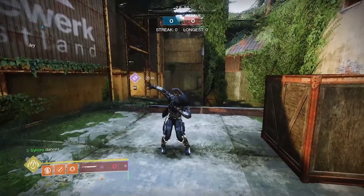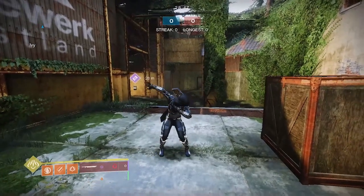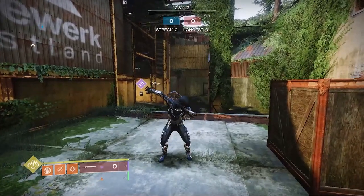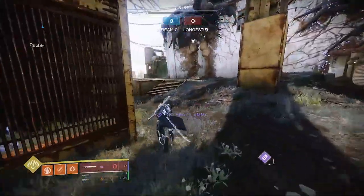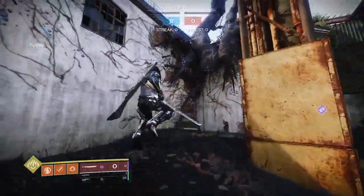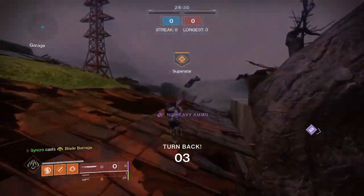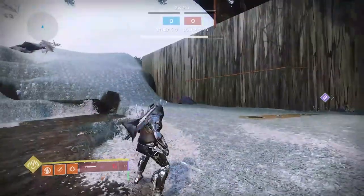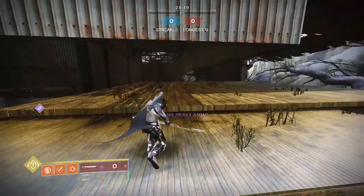Sorry, I'm back — remember how I said there were no more out-of-bounds glitches? I was wrong. Some friends showed me in private games, so here's a quick side edit. I'm on a Blade Barrage hunter with high jump and stomp. All I do is jump here, Blade Barrage, land on top, keep running, drop down — and I'm outside the map. It's that easy. I don't want to spoil too much or give all the fun away, so have fun exploring.